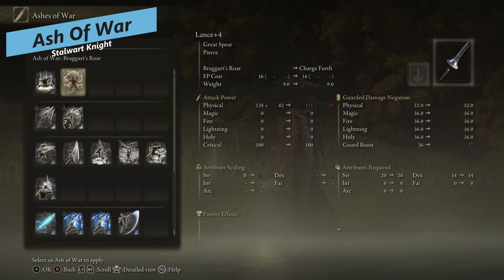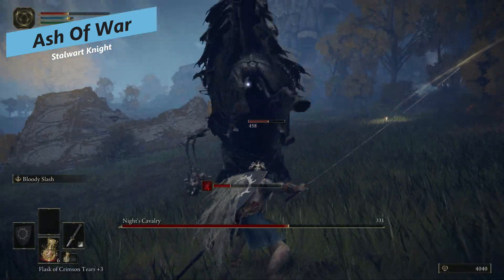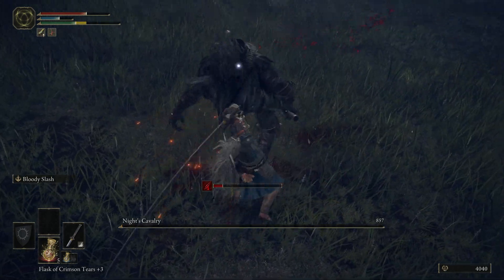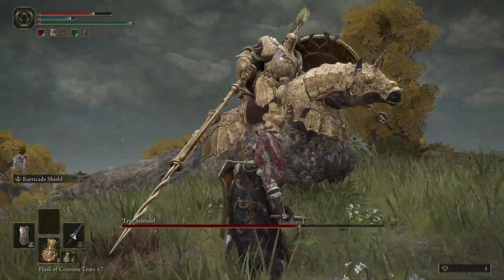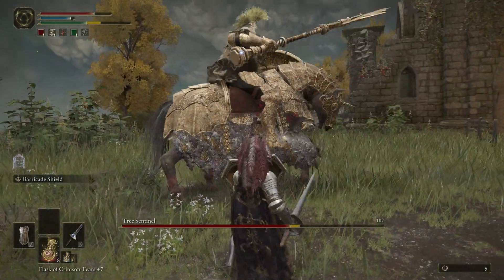For the Barricade Shield Ash of War, this is dropped by the Knight's Cavalry in the Weeping Peninsula. You have to beat this knight boss at night, so just go to the Castle Ramparts and wait for nighttime and you'll be able to beat this boss and get this Ash of War. It's great to put on any shield that can take it so you can tank all the damage into the shield.